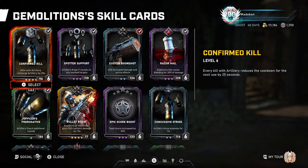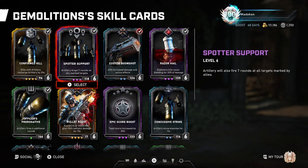Moving on to the Spotter Support skill card. Artillery will fire 7 rounds at all marked targets by allies. This is a great skill card that I really like, but to reach the maximum benefit of this card, please encourage all your teammates, including yourself, to mark their enemies as they're killing them so everyone can enjoy the Death from Above fireworks show.